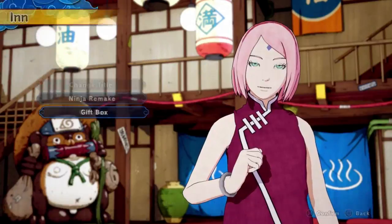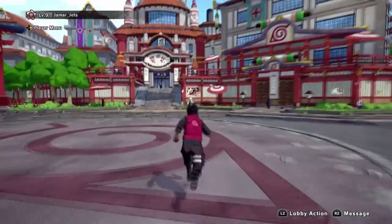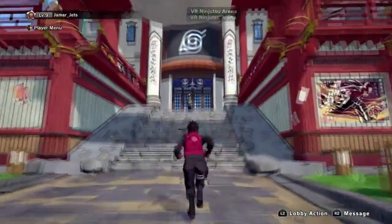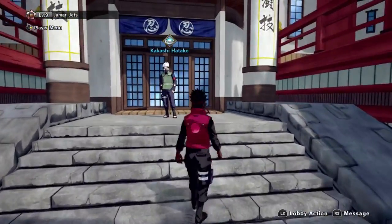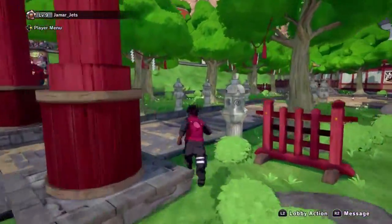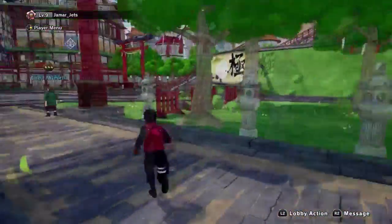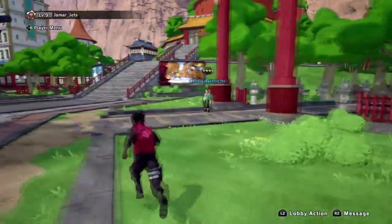So I'm going to be showing you guys the fastest way to unlock Pain. What you want to do is go to Kakashi, and whatever you're starting, you just want to progress through the story as fast as you can doing all the missions. You'll do some missions from Kakashi, then walk over and talk to Boruto and do his mission, then go to Gaara and do his missions.